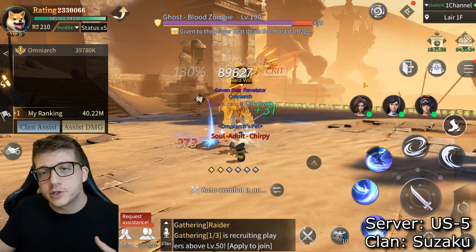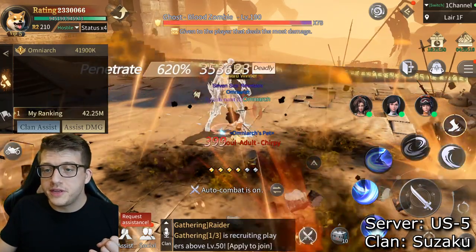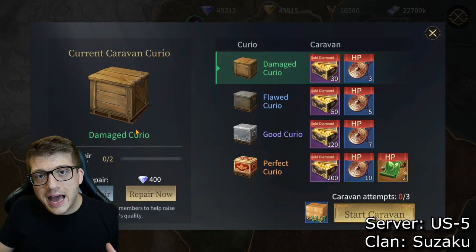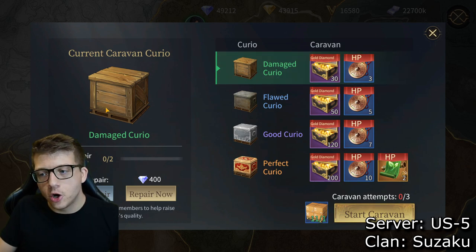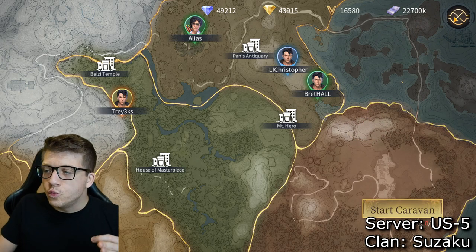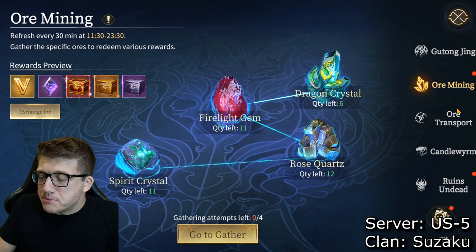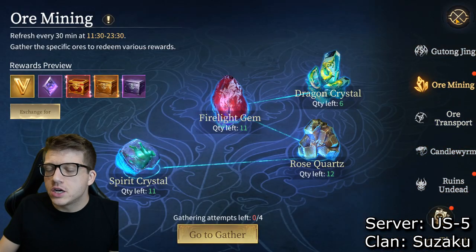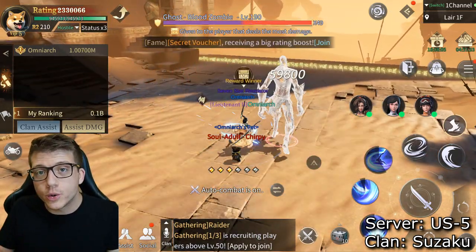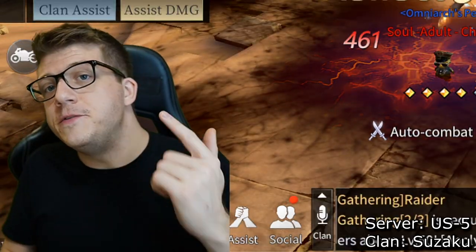Someone in a clan will progress through the game much faster than someone who isn't — whether it's helping with blood zombies and dailies, doing clan events, or having clan members help you repair the curio to finish your caravan every day. There's also ore mining, transport, and other events in the game, not even mentioning the Nine Gates League, which places clans against one another in super intense battles.